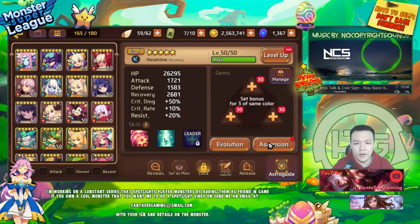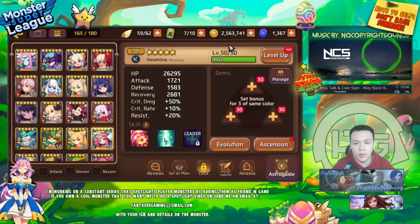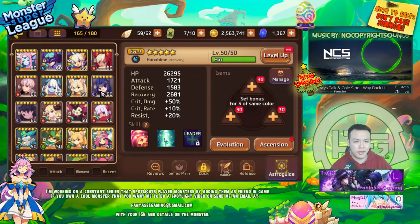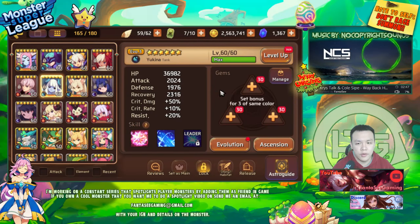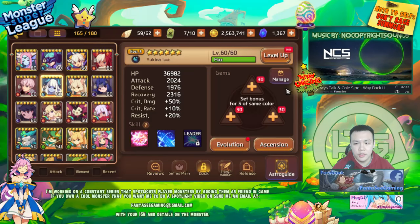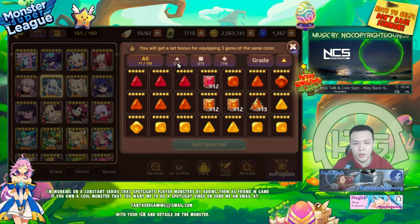I'll be spending a million of that making her six stars, and I'll use the rest along with the extra gold I'll probably get from farming normal maps — it'll probably total to about two million gold — to get all my gems to plus 12. I did farm a lot of triangle gems, so most of my gems now are triangles.